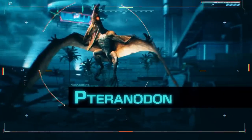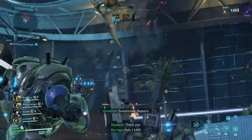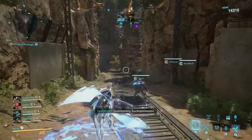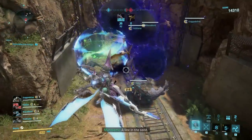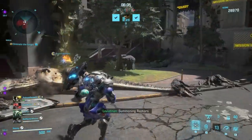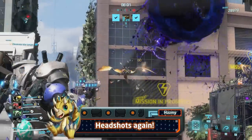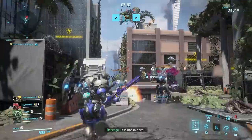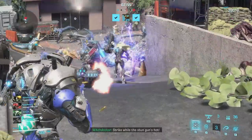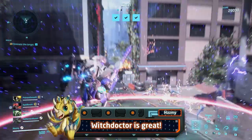First, the Pteranodons. These flying dinosaurs are quite annoying mostly because they're evasive, or if you play a flying exosuit they'll keep attacking you in the air and deal significant damage. Fortunately they aren't too hard to deal with — their weak spot is the head. Ranged assault characters should focus them down first, but they're also easily stunnable by other characters, especially Witch Doctor with their neural rod, and once they're on the ground they're an easy kill.